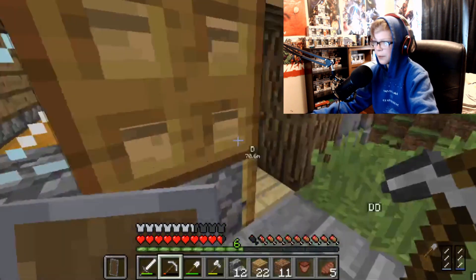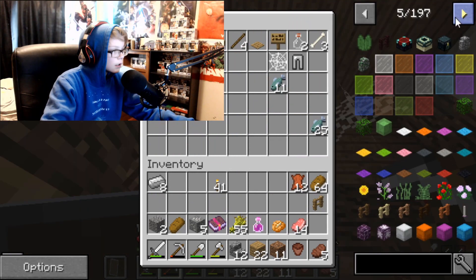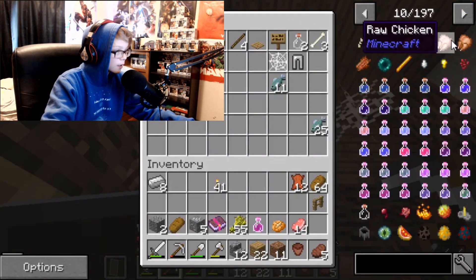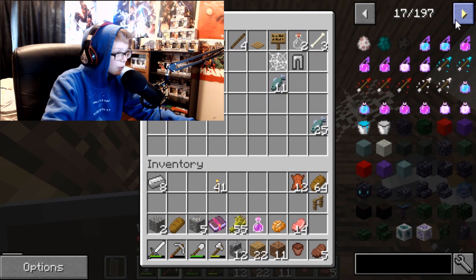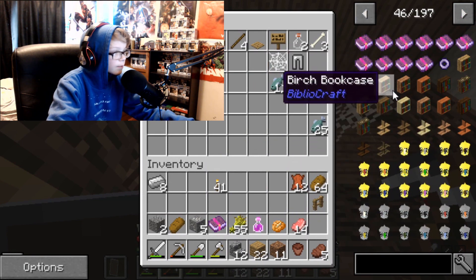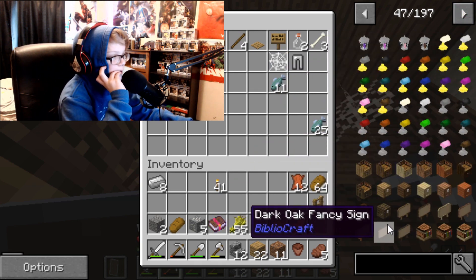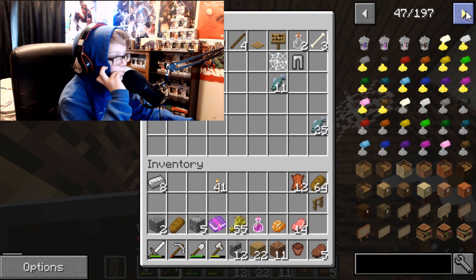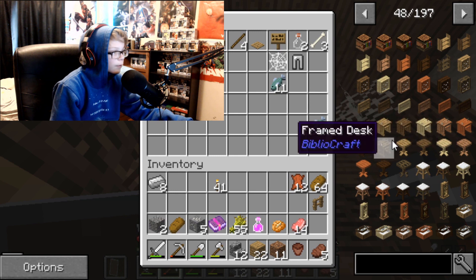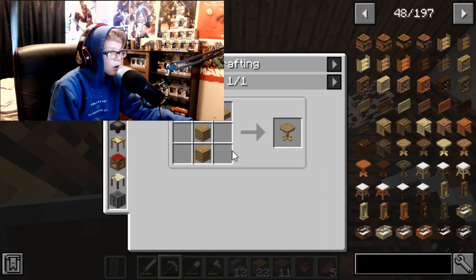I don't know why I'm like whispering — I do this all the time when I'm recording. But let's just put some stuff in here. I need more chests. Bibliocraft and Mr. Crayfish's furniture mod stuff that we can add to the house. Here we go! So we have like lanterns and bookcases. These are some cool oak frame chests.